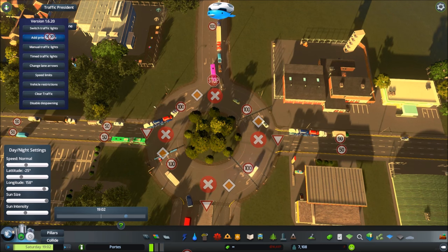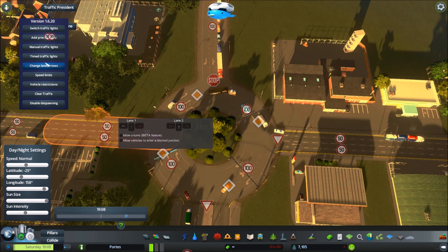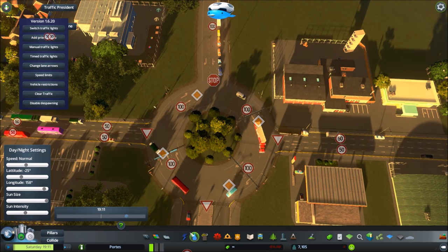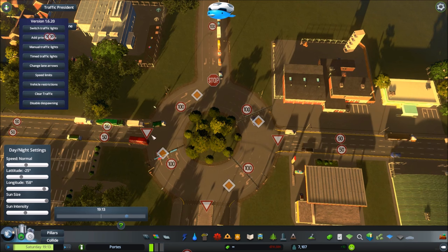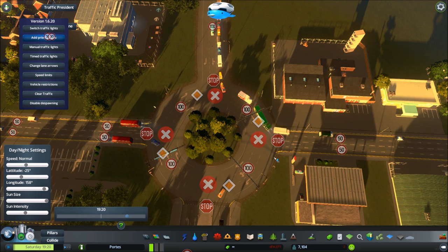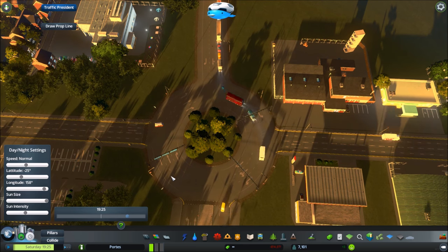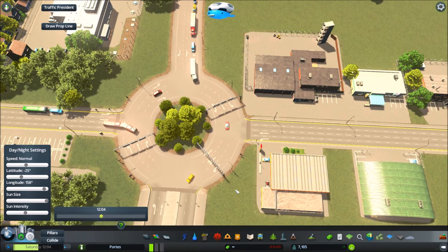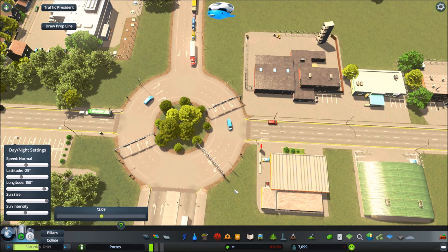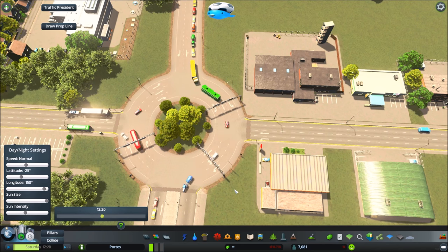Tip number four: road priority. This is just as important as the lane direction changes. Having this priority in place ensures the roundabout is flowing as efficiently as possible. The people coming onto the roundabout do not have priority — it's the people already on the roundabout that do. There are two ways to set this up: you can use the give-way sign or the stop sign, depending on traffic load. I find the stop sign works a lot better, and as you can see here the flow of traffic is as you'd expect on a busy roundabout.